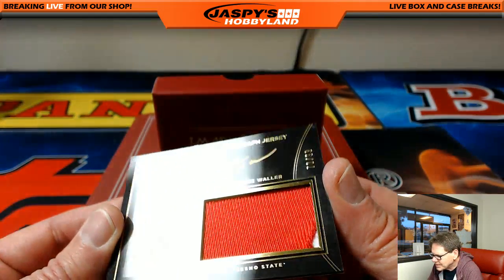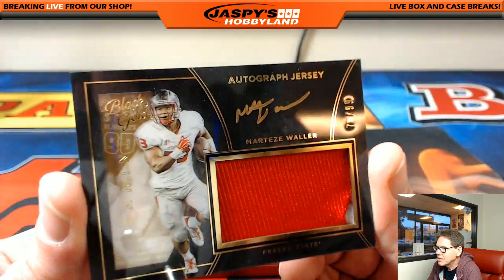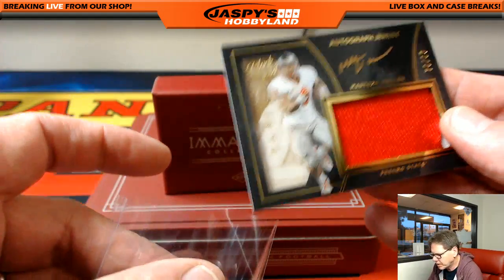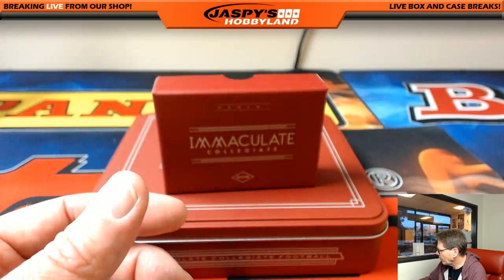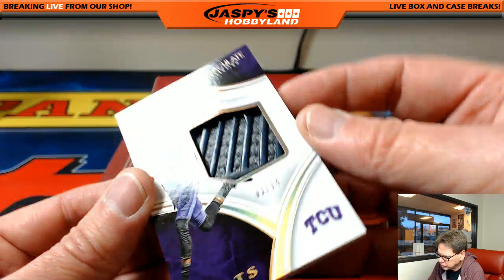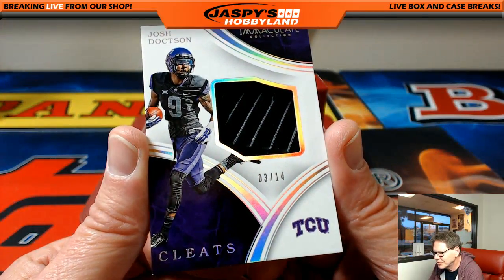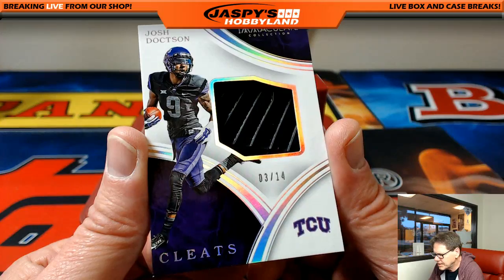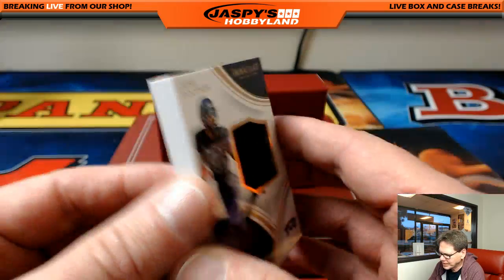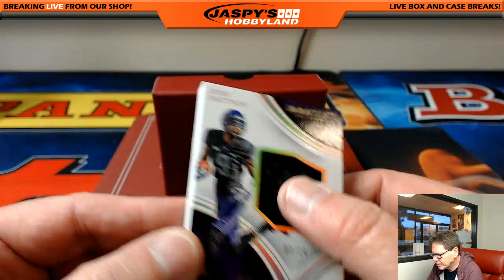Martez Waller, 70 out of 99, Fresno State — we'll check him out. If anybody knows in the chat, drop it in to save us a little time. This is a big one, folks — 3 of 14, cleats. Josh Doxton, TCU, 3 out of 49. Who does Josh play for? Thinking the Ravens, but not sure. Cleat card — it's nice.